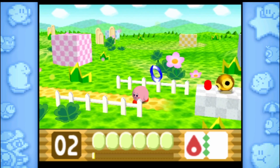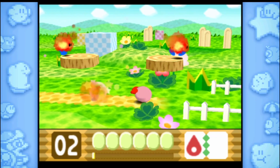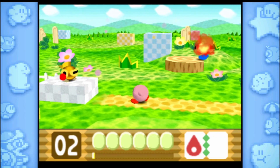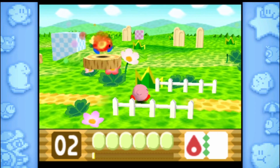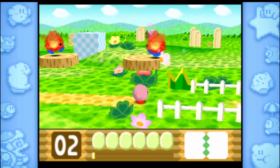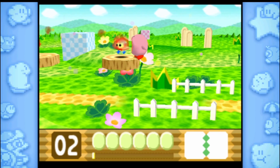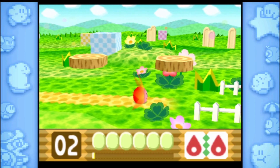It's also a really unique style of Kirby game. Every copy ability has only one kind of use — like fire is a meteor thing. So it's a really different kind of concept compared to any other Kirby game. But you can also combine abilities to enhance abilities.